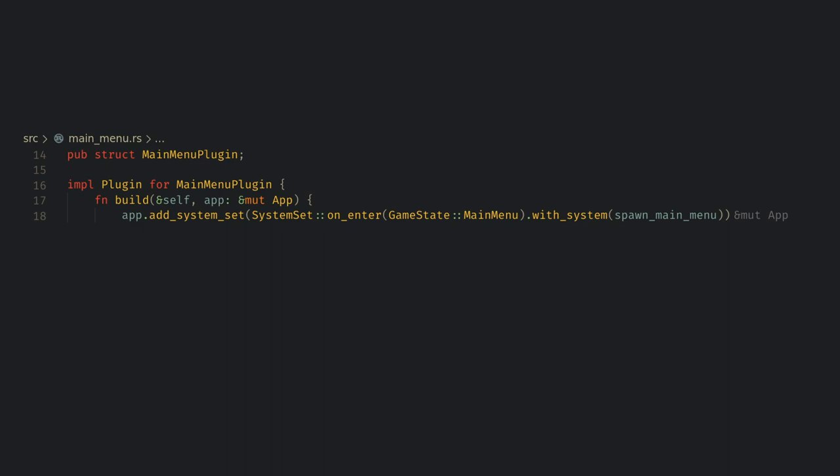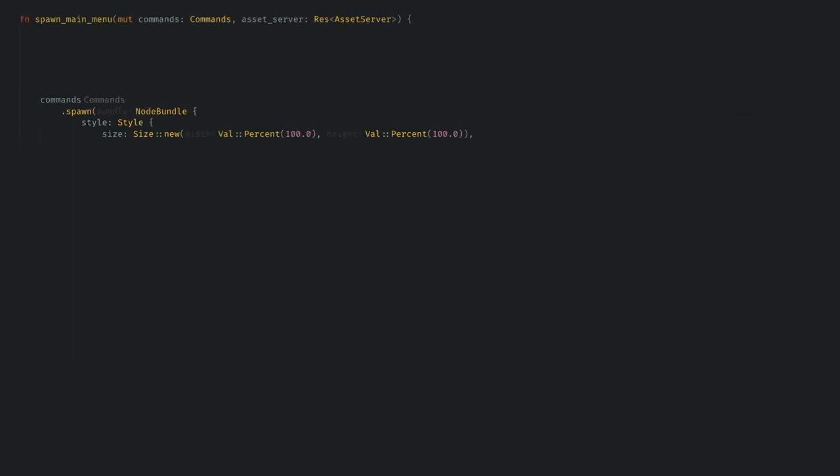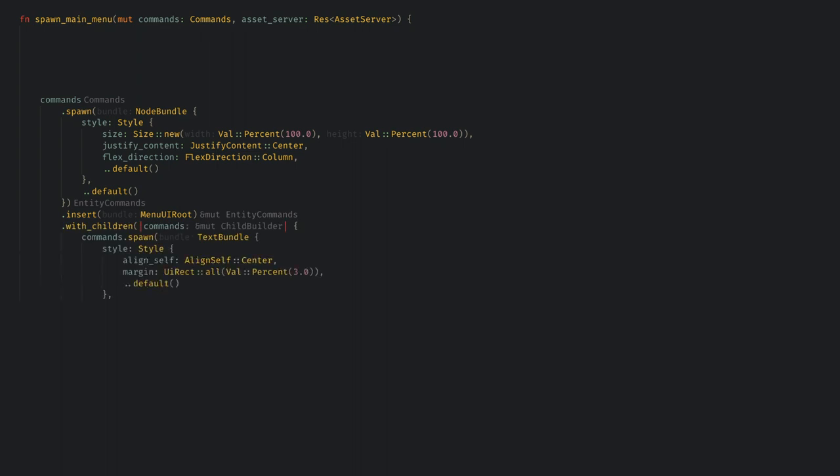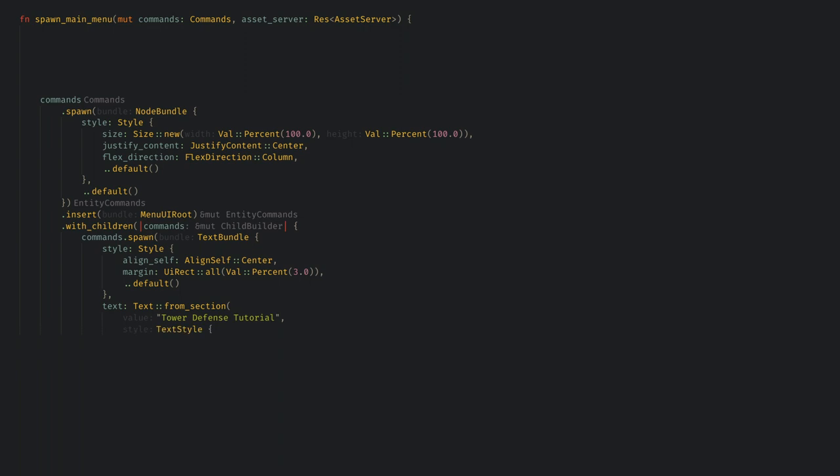Now let's make a mainmenu.rs module and create a main menu plugin. I want to spawn the menu on entering the main menu state, so let's create the spawn main menu system. The UI nodes are now under NodeBundle in the docs, which is a much better name. For the menu, we want a root node filling the entire screen with direction set to column so the buttons will stack vertically. I'll also make a marker struct so we can find and despawn this entity later. For the title, we use a text bundle with a normal style and text component. You can use text from a single section or multiple sections if you want to change styling mid-string. For the font, I'm grabbing it from the Bevy official repo and putting it in our assets — font size 96 and color black.